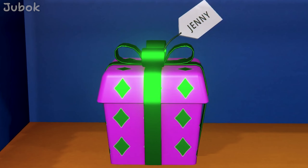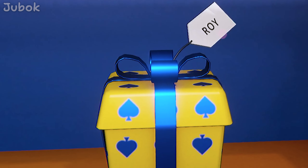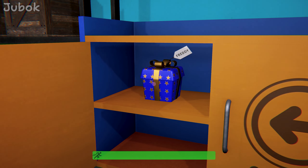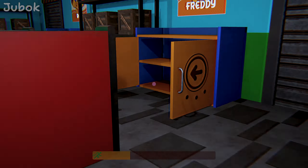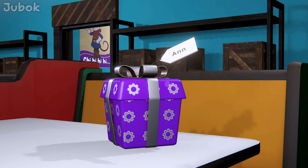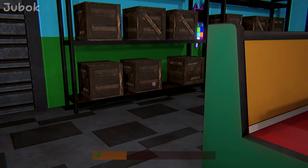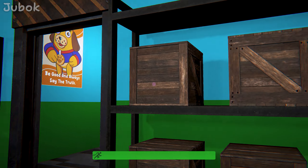This is Jenny's gift box. This is Roy's. This is Freddy's. There's another gift box — what on earth does this mean? By combining the hints we've seen so far, I should be able to enter the keypad code in the correct order.